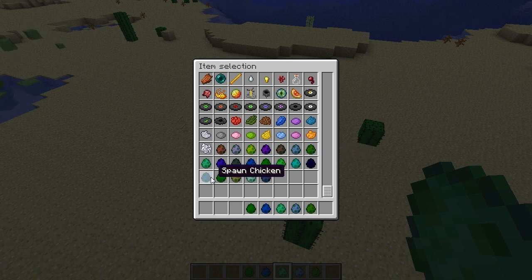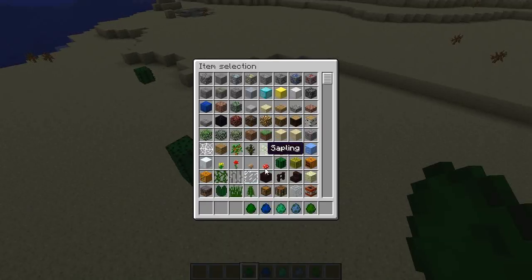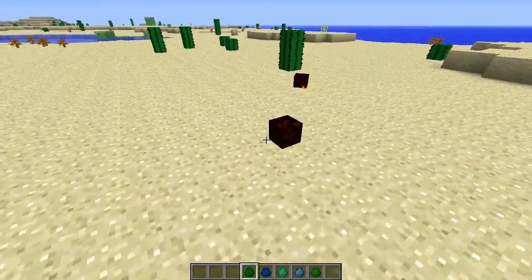Pig, sheep, cow, chicken, squid, wolf, mushroom, and villager. Let's see which one we're on right now. This is gonna be a magma cube — so it looks like he does spawn outside of the nether.